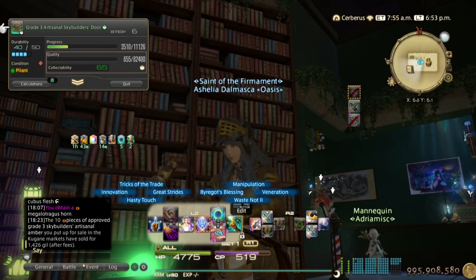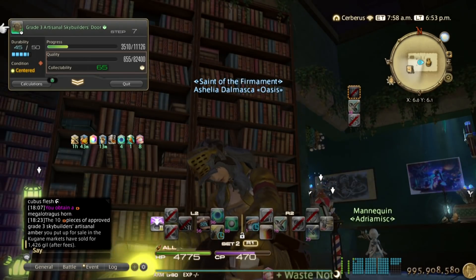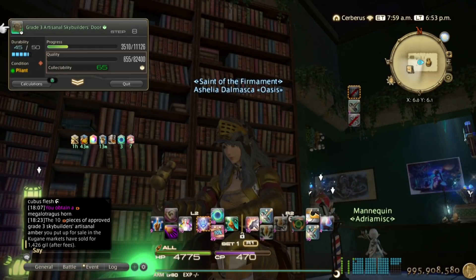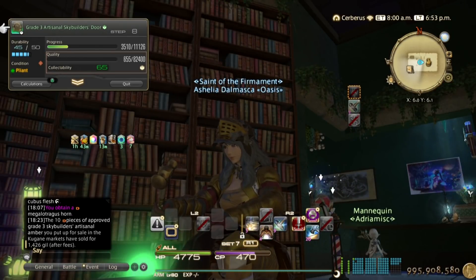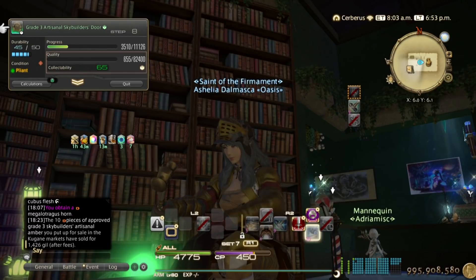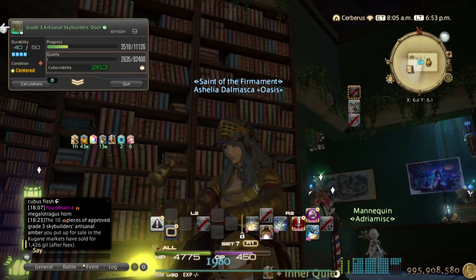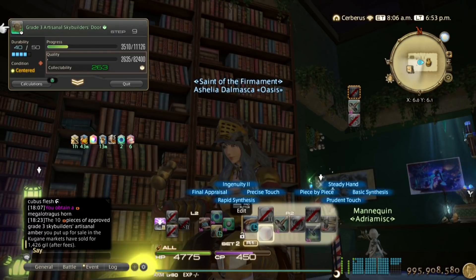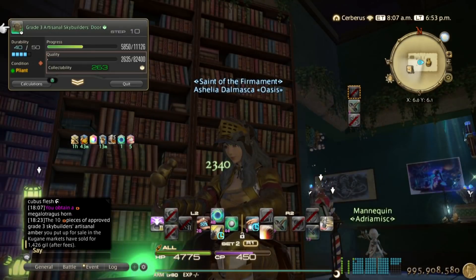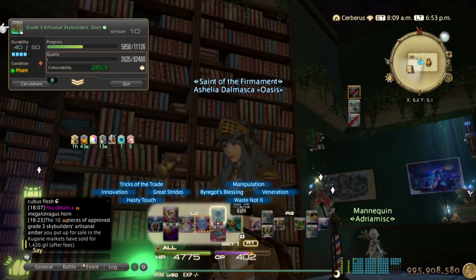We got a Pliant, so we're gonna have to waste one Veneration stack and use Waste Not 2 instead. If I have both Waste Not and Manipulation available and I get a Pliant and I don't have 11 stacks yet, I'll do a Preparatory Touch — saves you 20 CP and you gain two Inner Quiet stacks. Continuing with rapid synths. Got another Pliant; in this situation I only have one stack of Manipulation remaining, so I may as well refresh it.